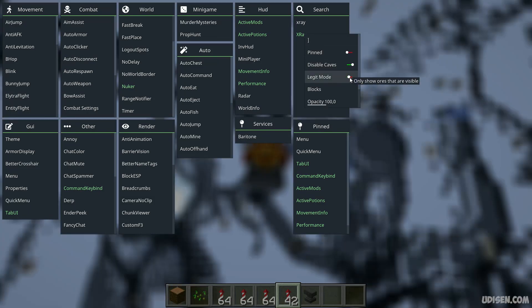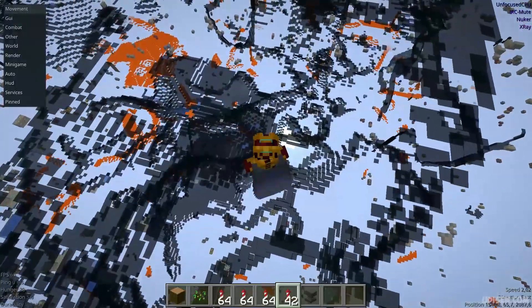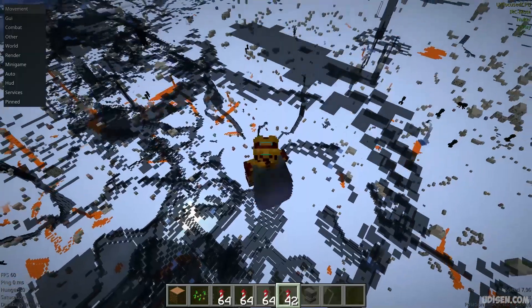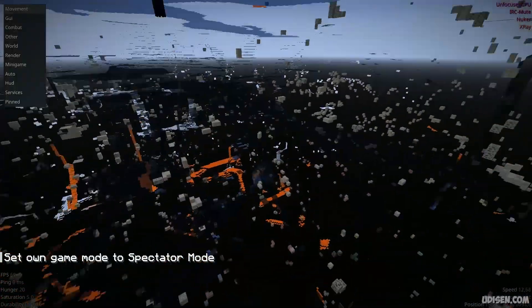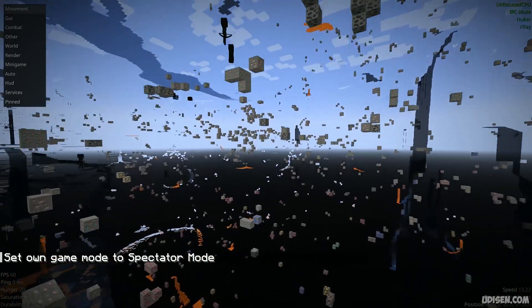There is also a 'legged mode' which only shows all that are visible. I don't see anything very well here, but we can, of course, go into spectator game mode — it is much easier. Oh my gosh, it is so beautiful. You can see everything.